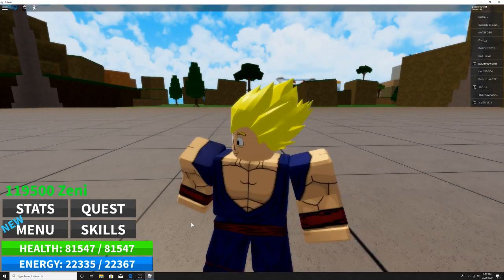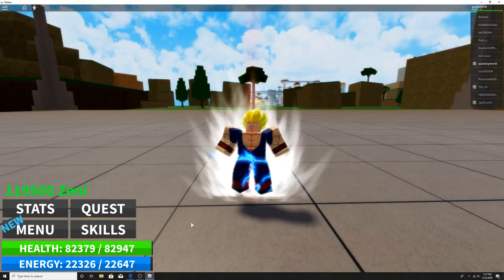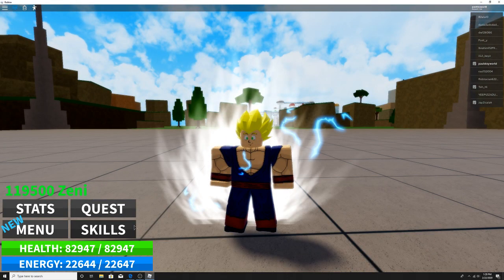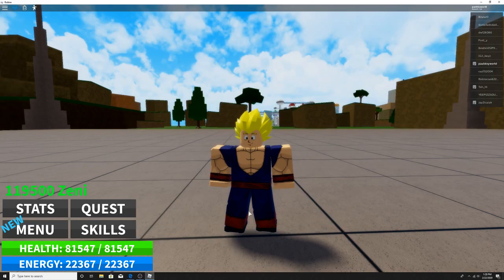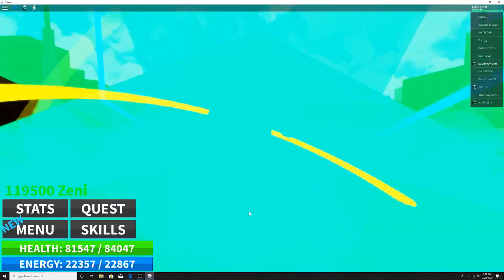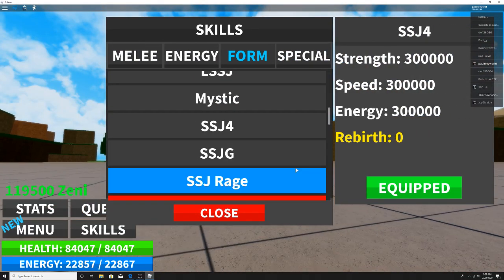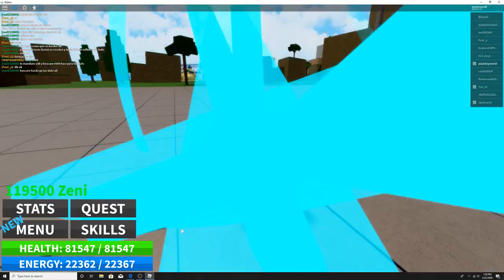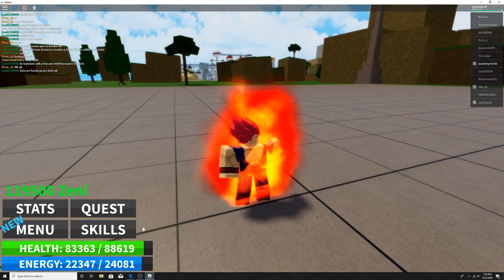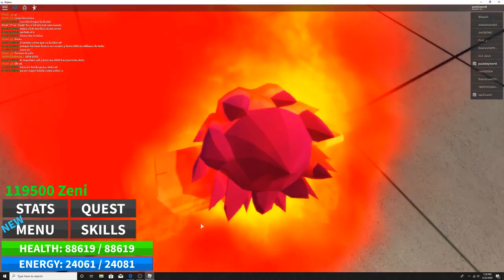Mystic — the aura is fine, it just looks kinda lame. Super Saiyan 4 is probably one of the coolest appearances. Super Saiyan 3 has the best hair though. Super Saiyan God form — super aura, it's so fiery, and red hair.